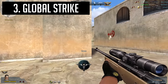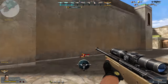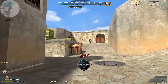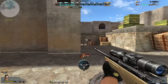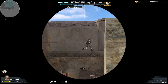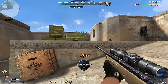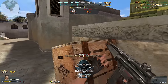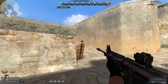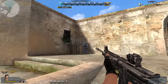Global Strike can be described pretty easily — it's a straight rip-off of Counter-Strike 1.6 that had a baby with Crossfire. Despite the lack of any originality, Global Strike is a solid and extremely enjoyable browser FPS. Starting with the mechanics, it looks like 1.6 through and through — the movement feels like 1.6, the shooting mechanics feel like 1.6. The only thing it doesn't take is the round-by-round weapon and gear purchasing, which is basically the staple of Counter-Strike.